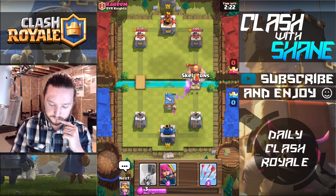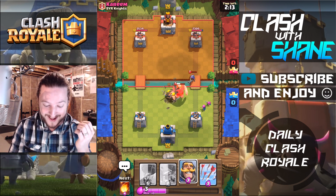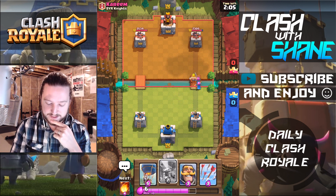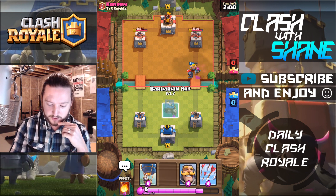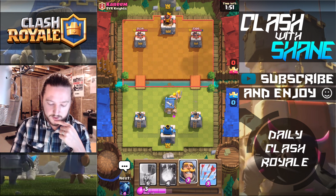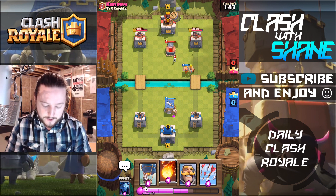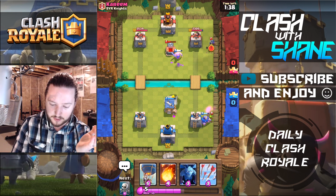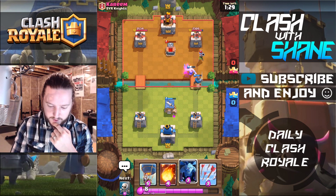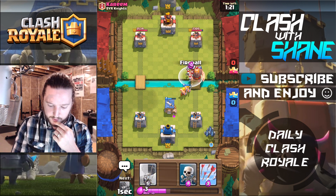That was an interesting Goblin Barrel. Get out of here Giant — I wanted to kill that Musketeer. She's getting value right there — one health Musketeer, huge value, that's exactly what I wanted to prevent with those Skeletons. That Giant is nasty, so the fact that he's using a Giant deck means we might be able to put the Barbarian Hut a bit further back, because otherwise he can use the Musketeer to snipe it from across the river and placing it further back prevents that.